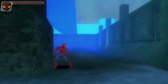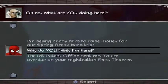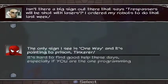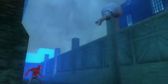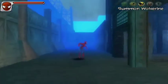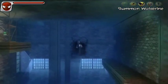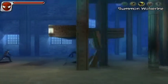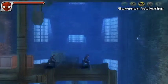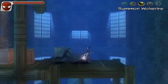Hey guys, welcome to part six of Let's Play Spider-Man: Web of Shadows Amazing Allies Edition for the PS2. In the last part we went through the streets of New York, saw that things weren't too great, Luke Cage had a bit of difficulty, and now we've actually finally tracked down the Tinkerer's lab.